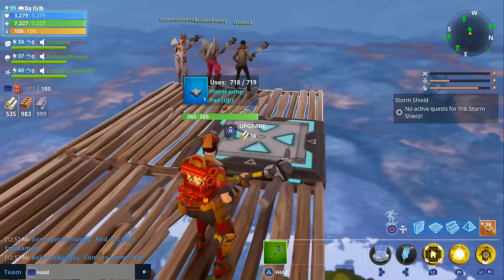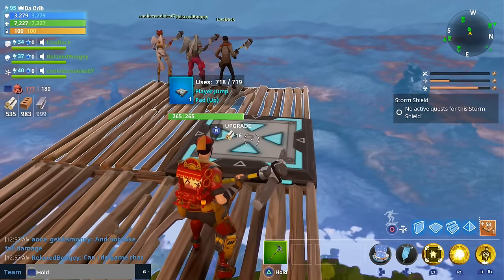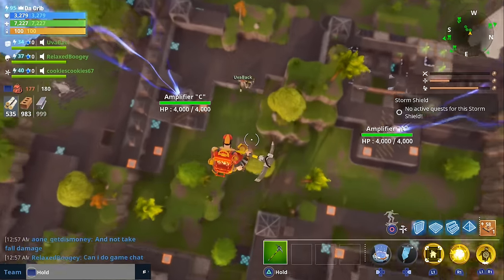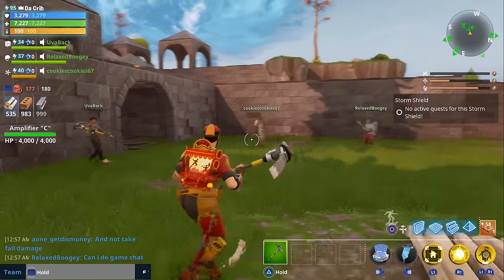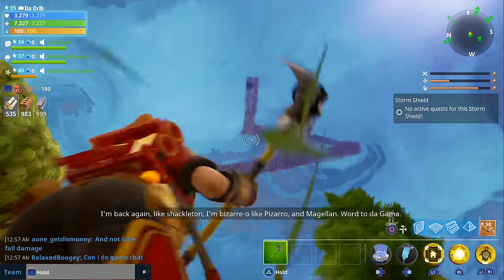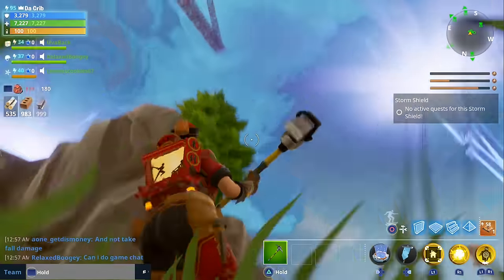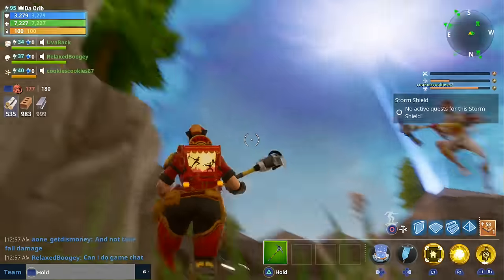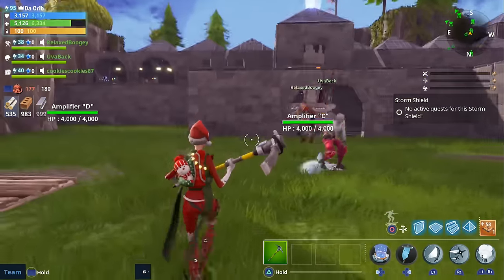Alright, now I'm going to show y'all how to do it with the constructor. Is everybody ready? Three, two, one, go! I survived, Uva survived, Cookies — I survived! You may have noticed we sort of cheated with the constructor because they don't have any abilities to help you avoid fall damage, so if you're using a constructor you will have to use the jump pad. But I wanted to show it was possible with constructors as well.